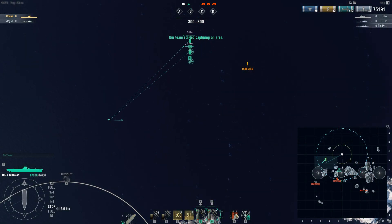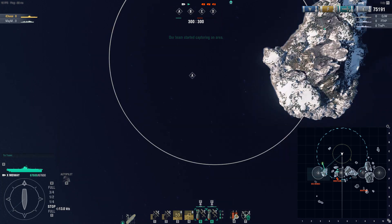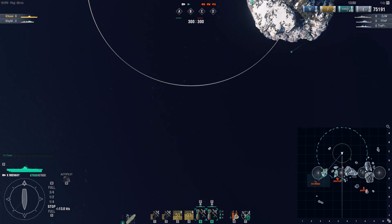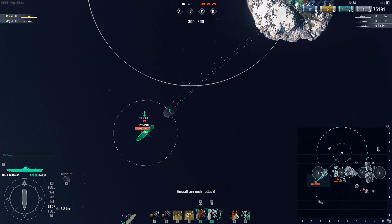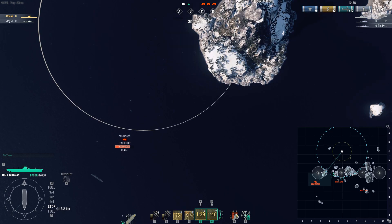Giving you a more concrete example of this skill versus no skill in action. First, no skill — I'm just going to approach things normally. This is Midway tier 10 armor-piercing dive bombers, and I'm going to attack a Des Moines full AA spec with defensive fire. Most of you can already figure out what's going to happen — I'm most likely going to lose most, if not all, of my aircraft before I can even touch this Des Moines. Trying to get this dive bomb off, and as you can tell, my squadrons are just getting absolutely shredded. I get no bombs off at all, and the Des Moines is completely safe.